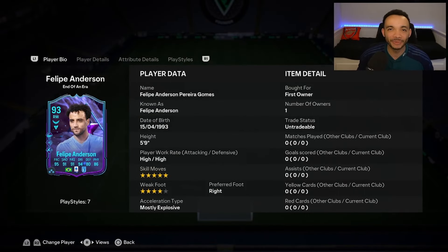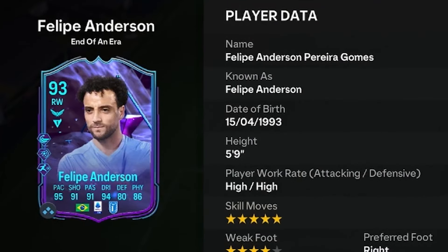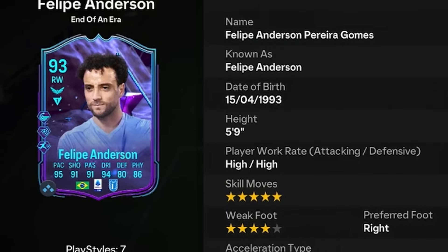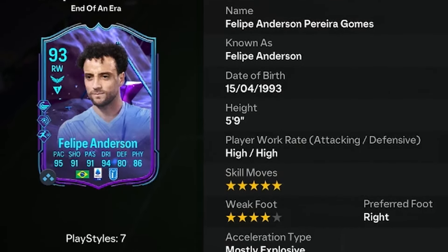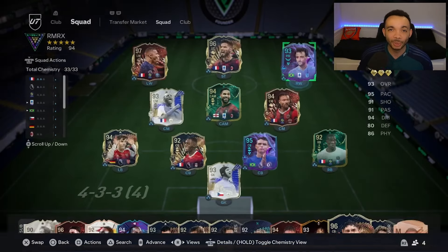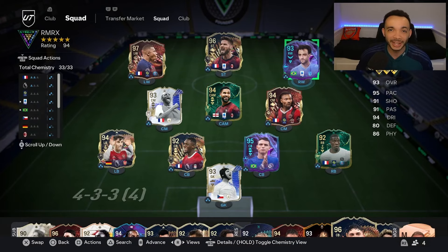Let's look at the 93-rated End of an Era Felipe Anderson. He's 5 feet 9 inches tall with a unique body type, high work rates, right-footed with a 4-star weak foot and 5-star skill moves. His SBC is coming in at around 125k — I'm here to let you know if that's worth it or not. He'll be playing in the right-hand position in a 4-2-3-1. Let's see how he plays.